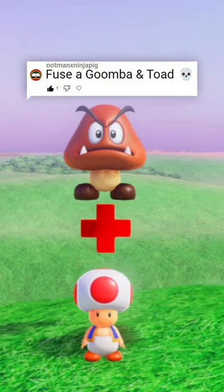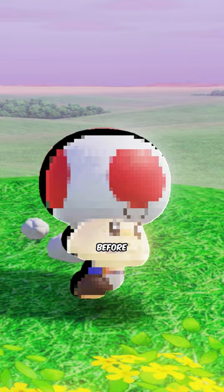If you use a Goomba with a Toad, this is going to be so cursed. Goomba base, Toad head. Remove the Goomba's eyeball, replace his face with the Toad's face. Toad's body.